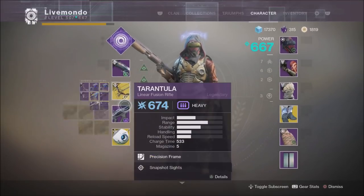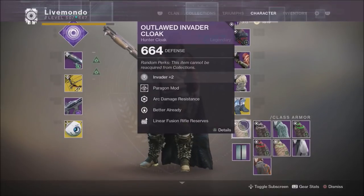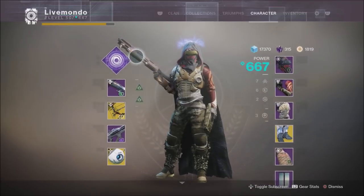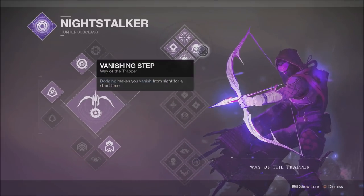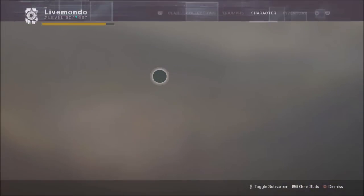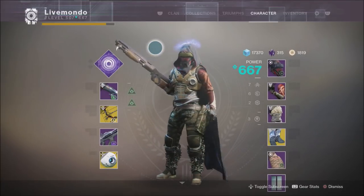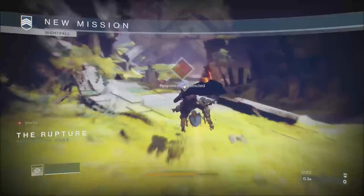Hi guys, welcome to the video. This is my solo run of the Pyramidium Nightfall doing it with some different weapons. On the hunter top tree subclass, we are the Trapper. We're using Orpheus Rig, Perfect Paradox as primary, Limonarches as energy, and Tarantula as heavy. I'm running Oxhenge, Heavyweight, and Momentum.